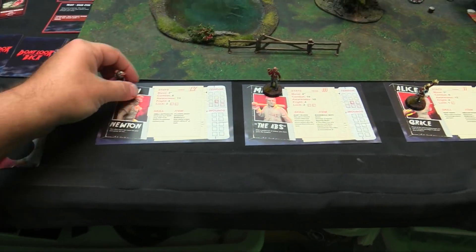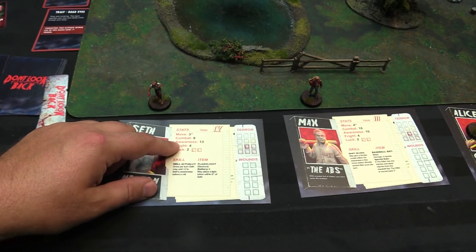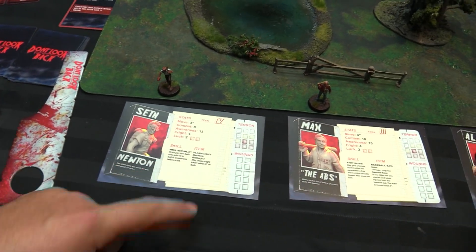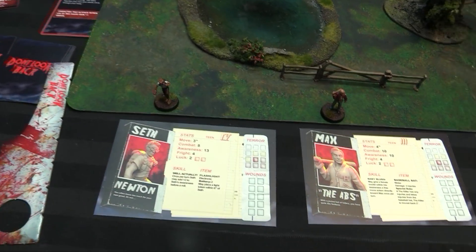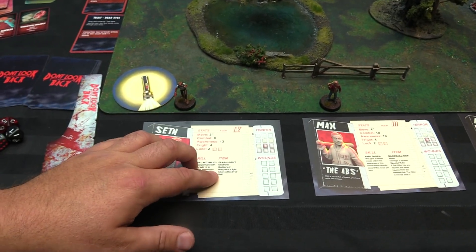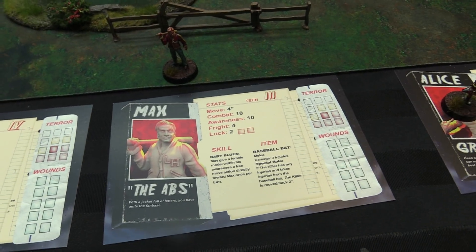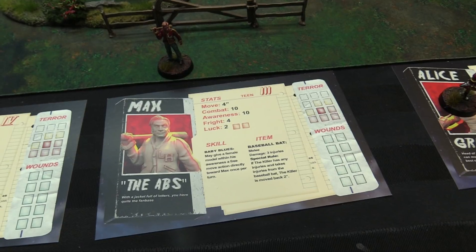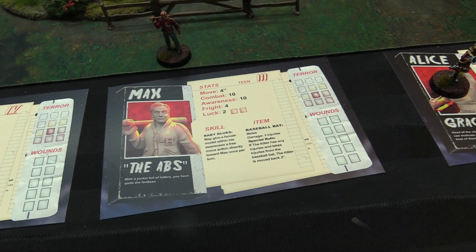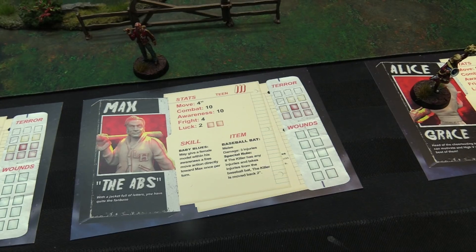The gang this time around is going to be Seth Newton and Max the Abs. Seth, voted most likely to join the Trenchcoat Mafia, has Move 3, Combat 8, Awareness 13, Fright 4, and 2 Luck. Once per turn Seth may add two to an awareness before a roll, and his flashlight creates a light zone which removes terror — terror points can't be entered by the villain or monster within six inches, not as an action, but it has two batteries. Max the Abs, also a teen heartthrob, has Move 4, Combat 10, Awareness 10, Fright 4, Luck 2. He's got Baby Blues — may give a female model within his awareness a free move action directly towards Max once per turn. He comes armed with a baseball bat, melee, does three injuries. Special rule: if the killer takes any injuries from the baseball bat, the killer moves back two inches.